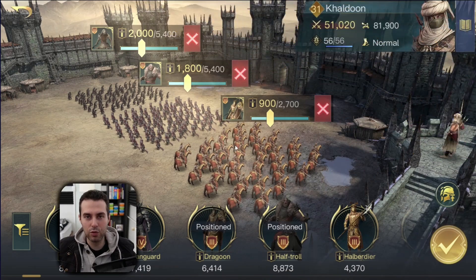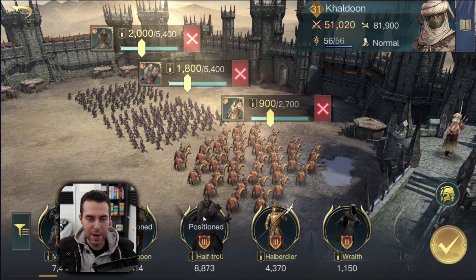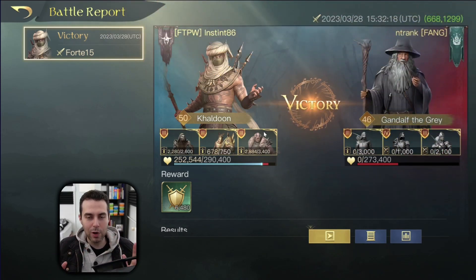For troop composition, you can run an equal amount of Reapers, Half Trolls, and Dragoons. If you don't have Half Trolls you can run Halberdiers. If you're running with Bariax you can replace Dragoons with T4 units like Champions; if you're in Rune you can swap Dragoons for Chariots. So Dragoons can be replaced with Champions or Chariots, while Half Trolls can be replaced with Halberdiers. In the battle reports you'll have a much better idea of troop composition — just copy what you see.